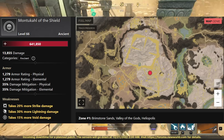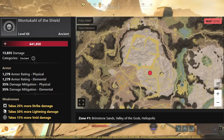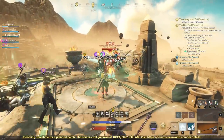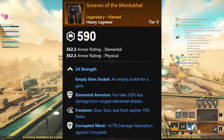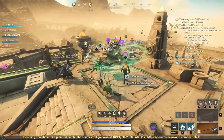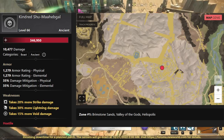Monticle of the Shield is next in line. 20% more Strike Damage, 30% more Lightning Damage, and 15% more Void Damage — so this is going to be another one to farm as well. Some of the cool stuff you get from this one is going to be the Greaves of Monticle. It's going to give you 24 Strength, Elemental Aversion, Freedom, and Corrupted Ward. It's not going to be crazy good, but if you are looking for Corrupted Ward Pants, it might be an option for you.